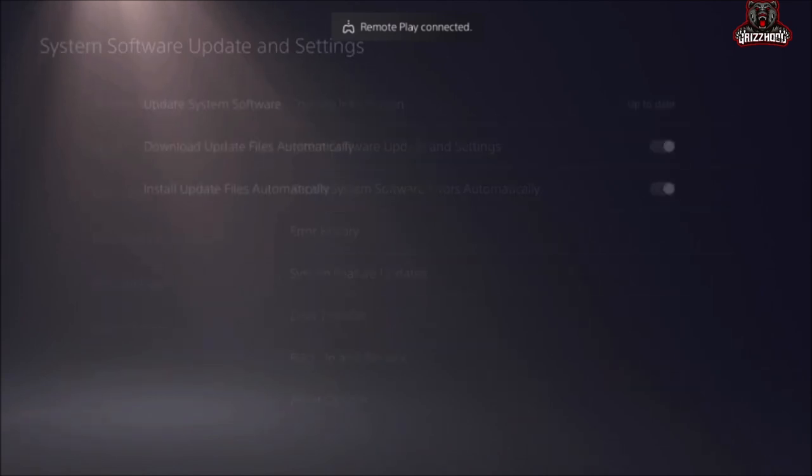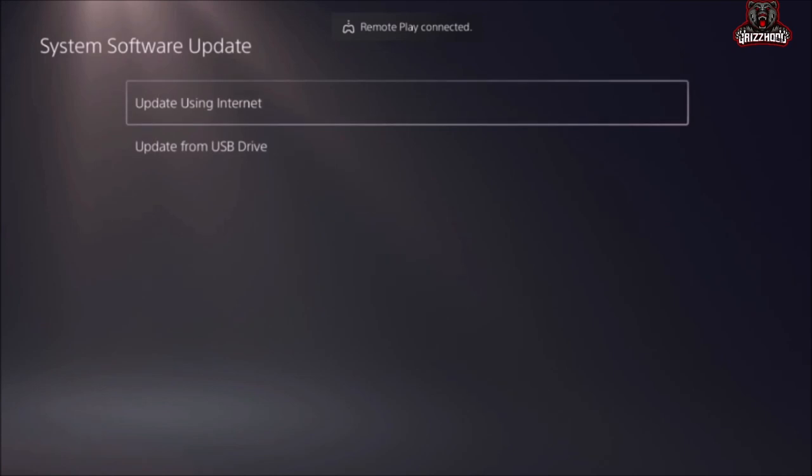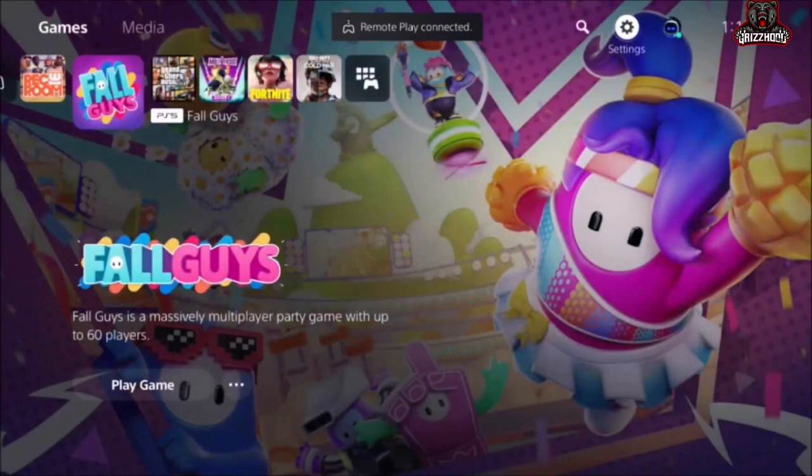Once you're here, go to System Software Update in Settings and select X one time. Make sure that it says your system is up to date. If it does not say that, go ahead and update it. Once you've done that, simply back out and it's gonna bring you back to the main screen.